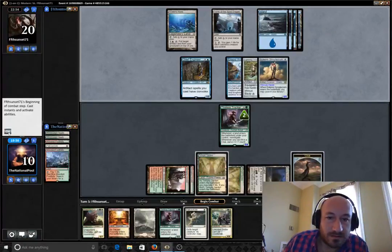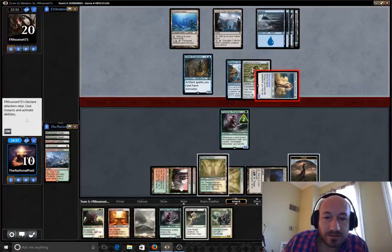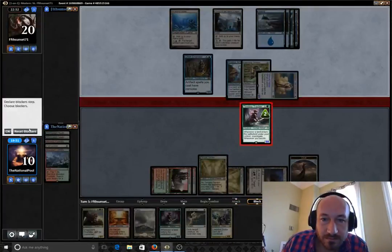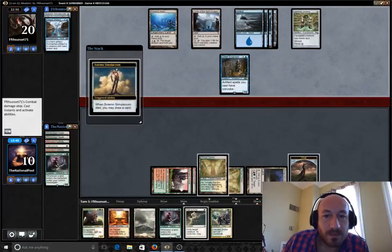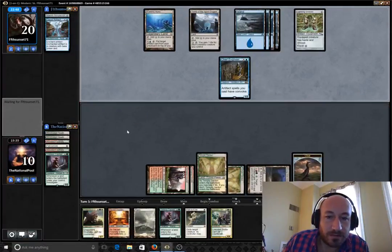I don't know if this guy's thinking twice about attacking, unless he's going to convoke into something larger. But the 5/5 is pretty substantial at this stage in the game. Okay, he's attacking. So we can't Path it. Our best bet — we'll just trade with it. I'm wondering if we need to Path the Chief Engineer, but I think we need to wait for a bigger threat to come down.